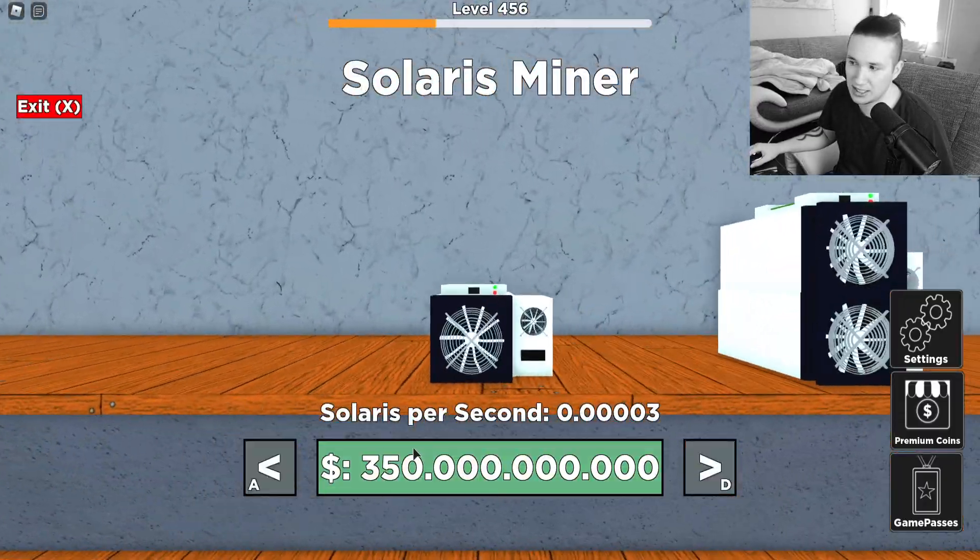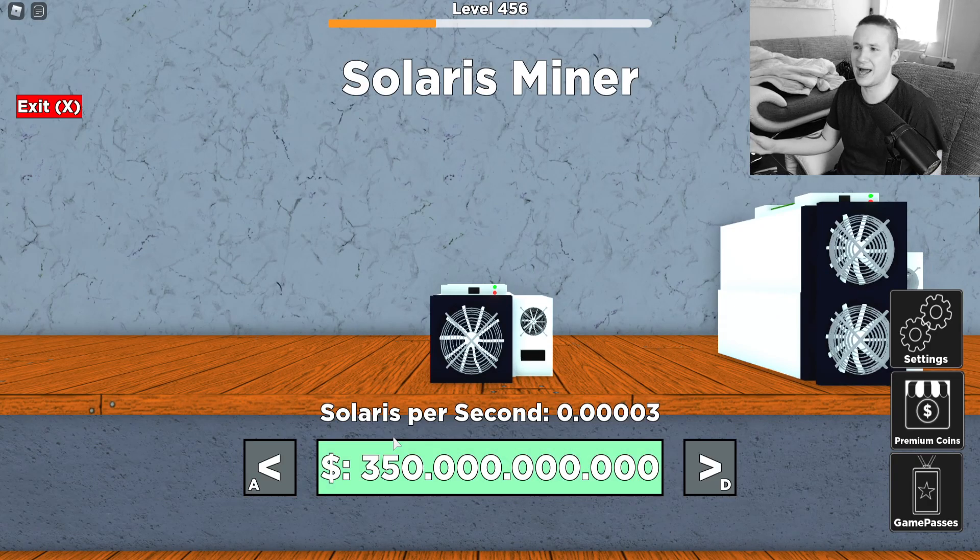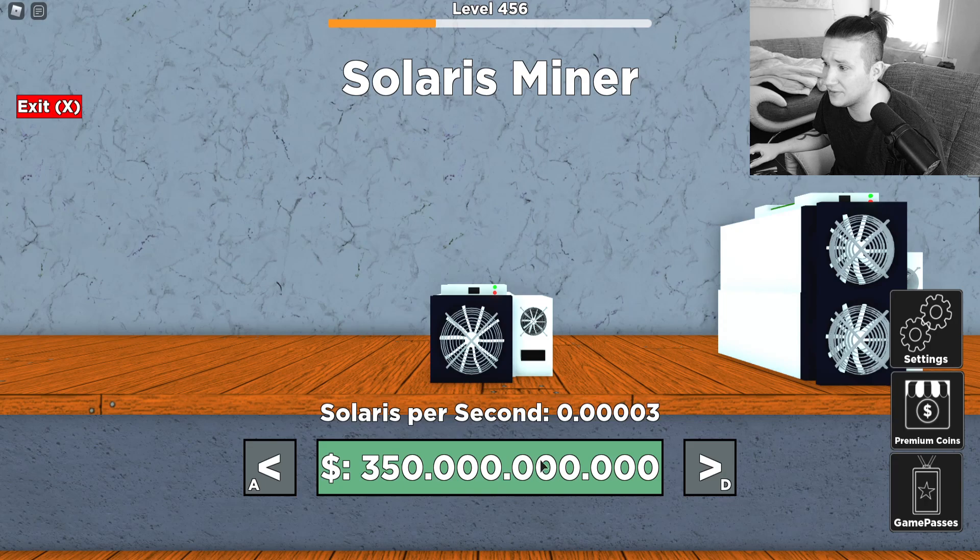We're going to go to the right side, which says solar shop. The first thing we're going to buy — I think it's billion, it could be trillion, but I think it's billion — this is where you buy your first solar mine. You do exactly the same thing as before: you go back, you place it, and you wait and you exchange.